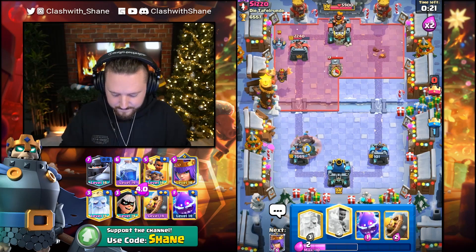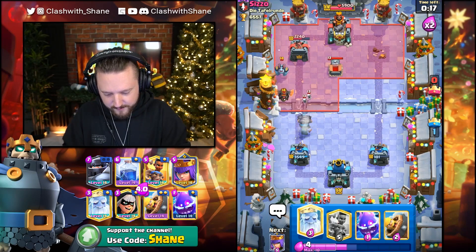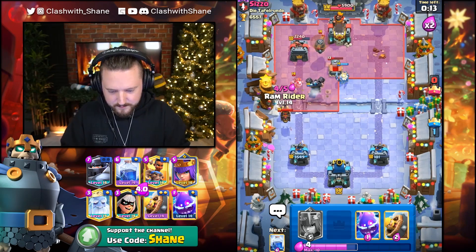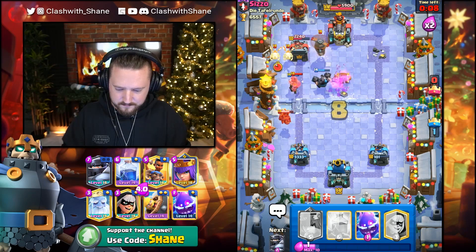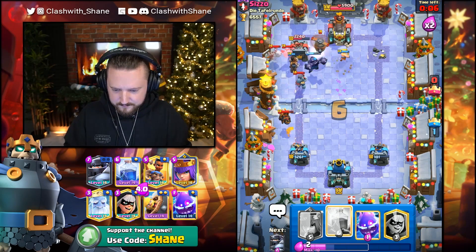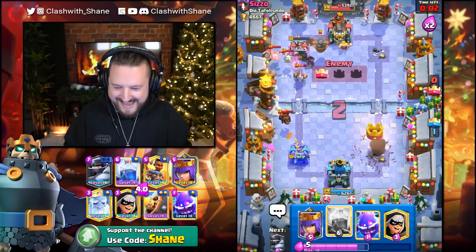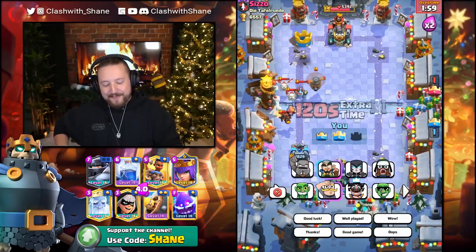Let's go Mega Knight right here - this is the only way boys and girls. Wait for it. One of these. Let's go like this - thank you. Mega Knight jump please - thank you. Mega Knight one shot! Yes! And now we just do one of these and then we win. See you soon my friend - good game.